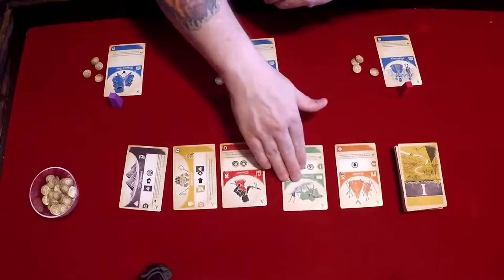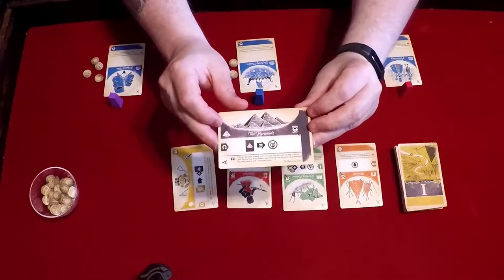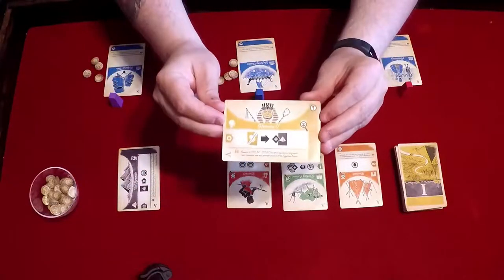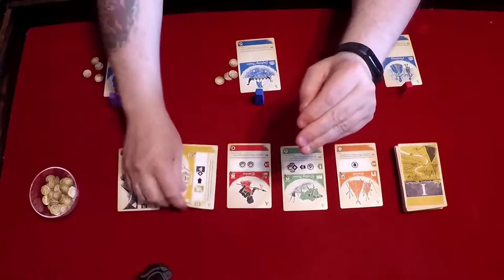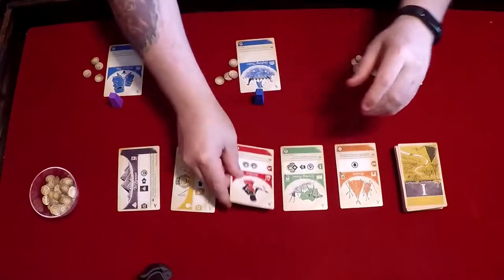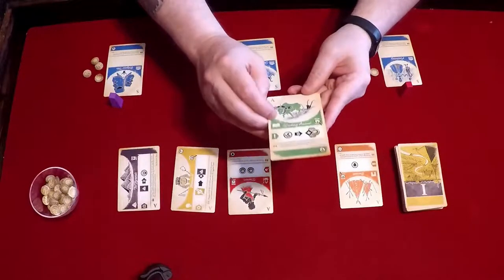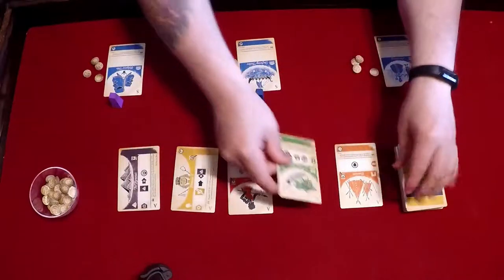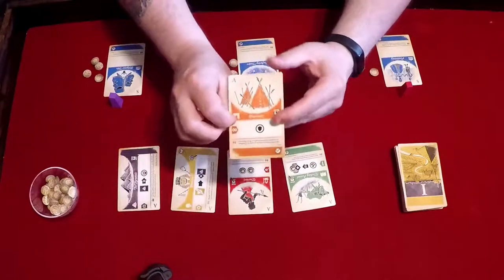There are different types of cards you can get. There are wonder cards — in this case, the antiquities card has the Pyramids on it. There are leader cards — in this case, Ramses II is the leader card. There are military cards. And there are science or knowledge cards. And then there are building cards.